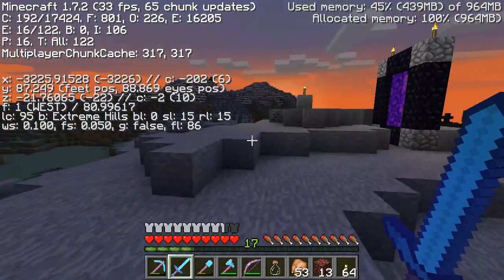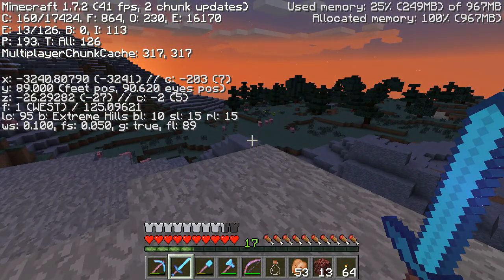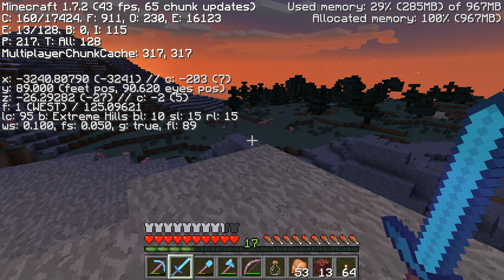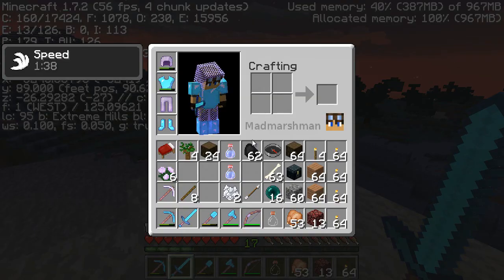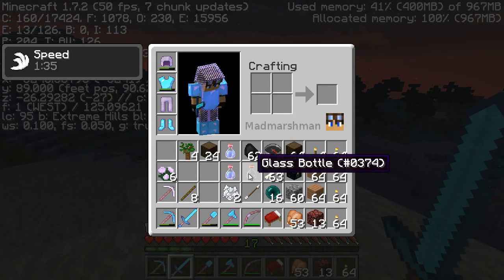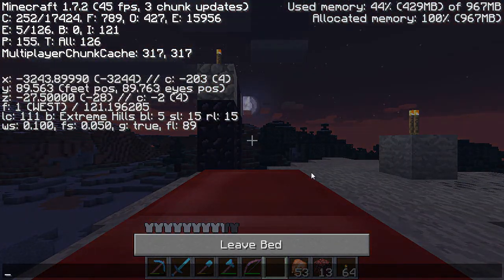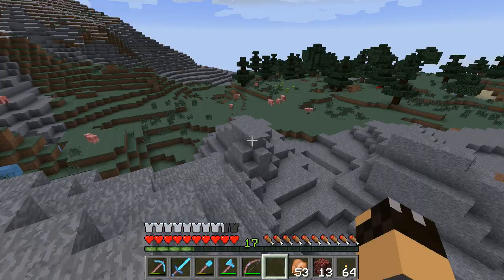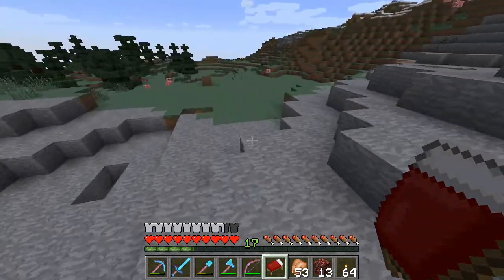It's getting dark and we're going to lose the portal if we go running off too quickly. So this is minus 3240 X, Z minus 26 - that's the extreme hills. Let's get our bed down. Complete waste of a speed potion. Let me in - make it lovely daytime. I don't want to wake up there.